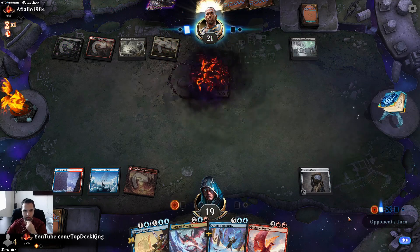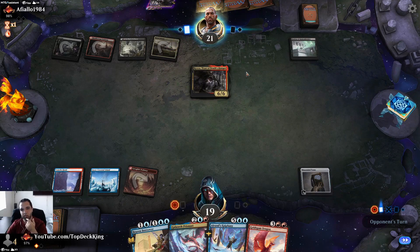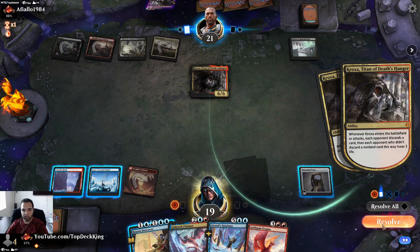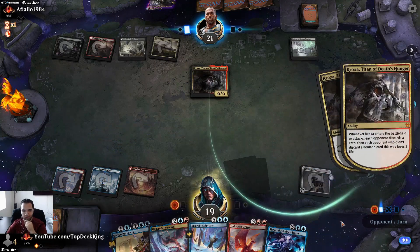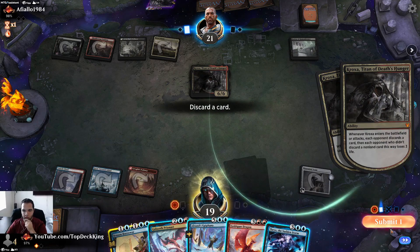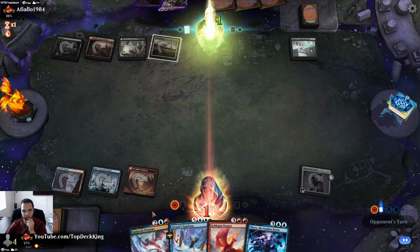Crux — darn. I guess I discard Brazen. Actually let me draw a card first. Oh he has Village Rites — he has the Village Rites. Let's just draw and see what we hit. Submit this one. Oh he didn't use it — we need to draw a land.